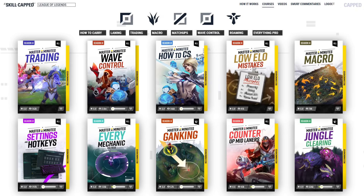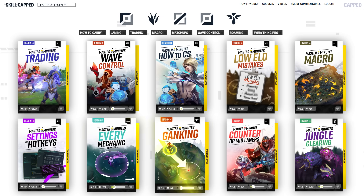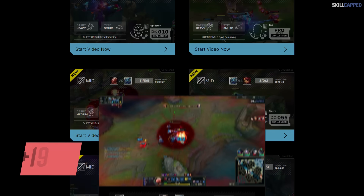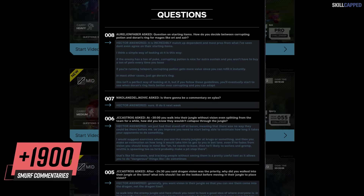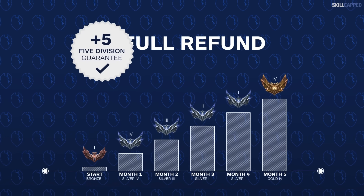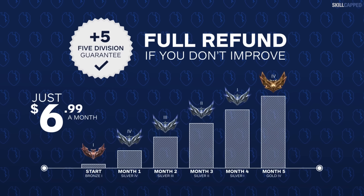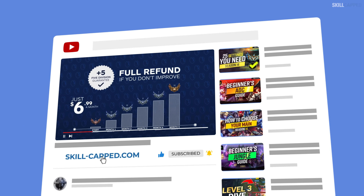Speaking of Season 14, we did a massive update adding all brand new courses for the new season on our website skillcapped.com. We upload 10 new smurf commentaries every week where a challenger teaches you how to play every champion in the exact rank you're stuck in. You can try all of this out completely risk-free — if you don't rank up while actively using SkillCapped, you'll get your money back, no questions asked. Click the link in the description below to get the rank you've always wanted.